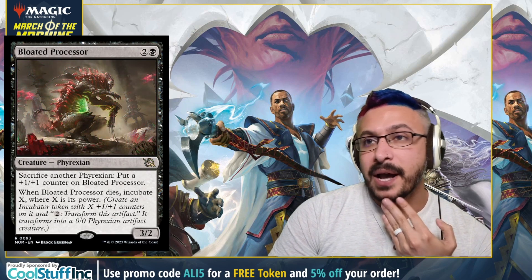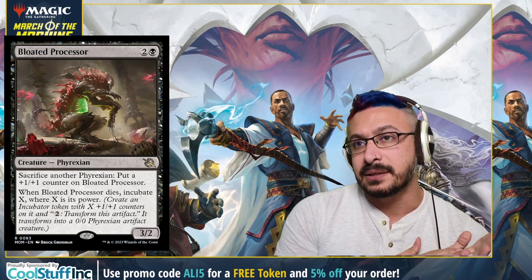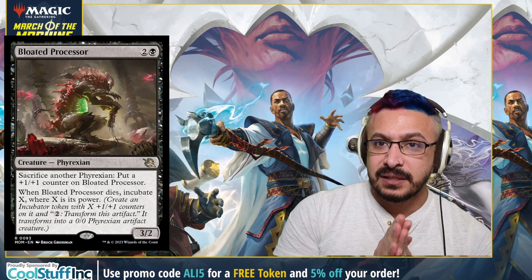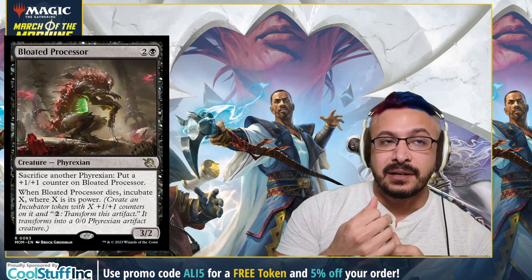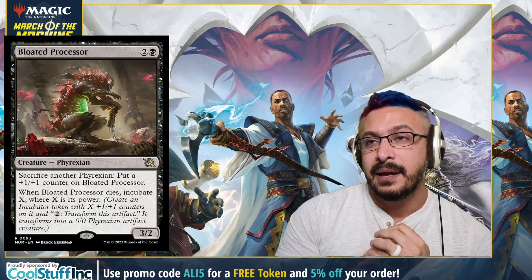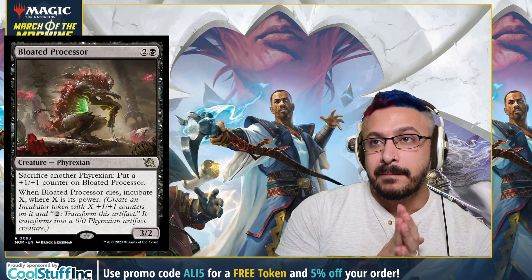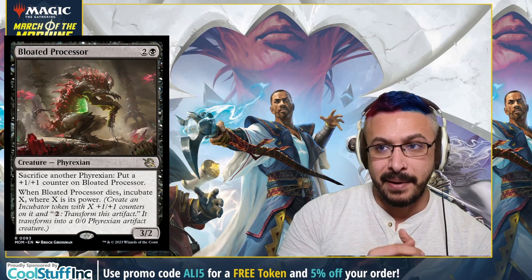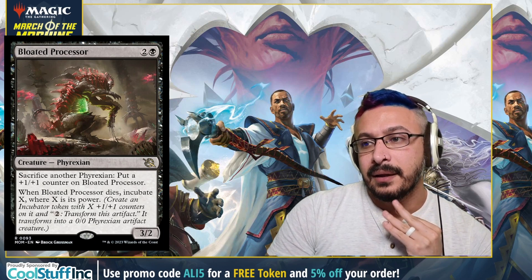Number four is Bloated Processor — a three-mana 3/2. You can sacrifice a Phyrexian to put a +1/+1 counter on Bloated Processor. When Bloated Processor dies, incubate X where X is its power. I know it only sacrifices Phyrexians, but it is a sac outlet for that type of deck that doesn't cost mana and isn't once per turn. It does have the restriction of only sacrificing Phyrexians, but if there's a sac deck people can find it. This is an excellent card for that deck. People are always looking for ways to sac creatures without restrictions, not once-per-turn, not paying mana into it. This is a good way to do it and it rewards you after it dies by leaving a body.